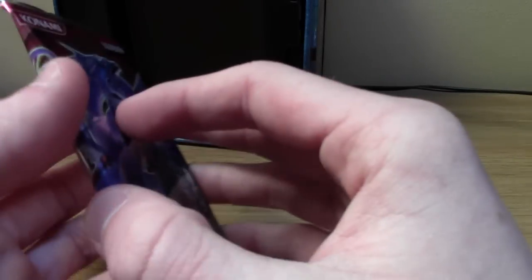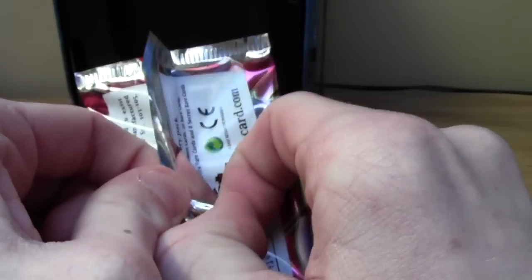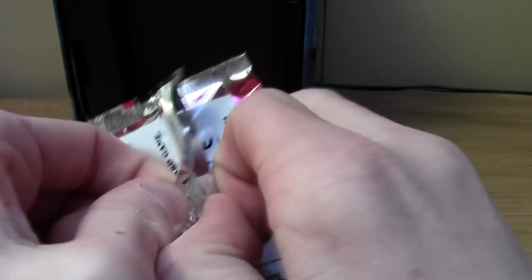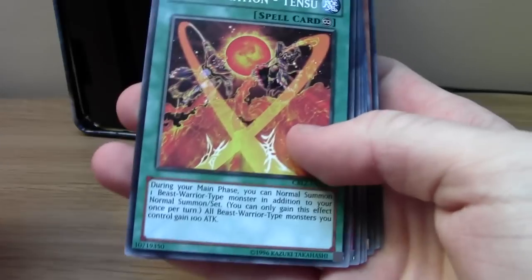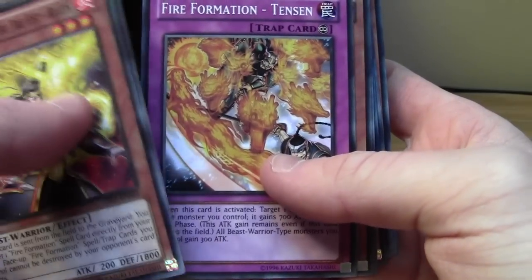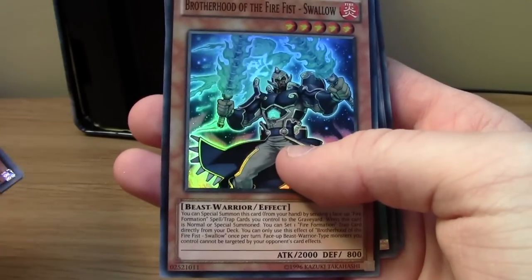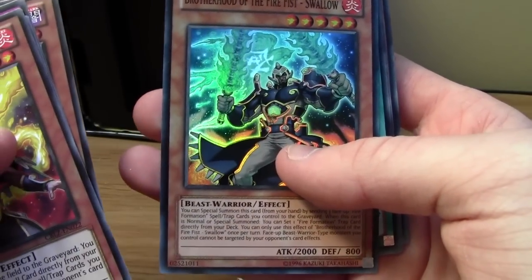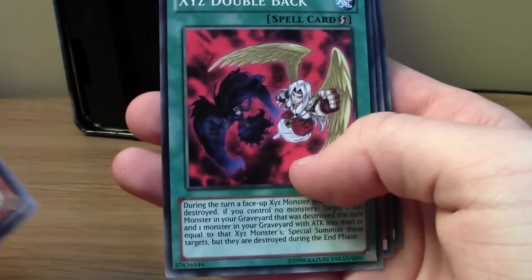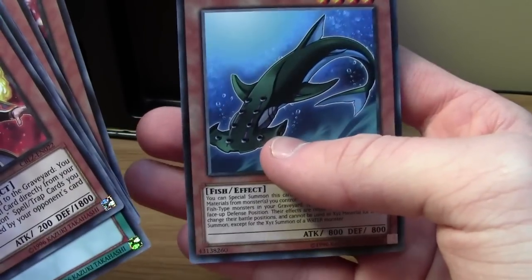All these cards will be for trade, so if you want that Spellbook of the Master, check out my eBay page - I'll link it down below, if I can be bothered. Brotherhood of the Firefish Raven. Oh no, it's not the dearest in the set - Bear is. Fire Formation Tensu, Fire Formation Tensan, Garbage Lord, Ultra Fire Formation Seitu and a Brotherhood of the Firefish Swallow. I thought I was going to get a Bear then. XYZ Double Back, Irish Fire and XYZ Remora.